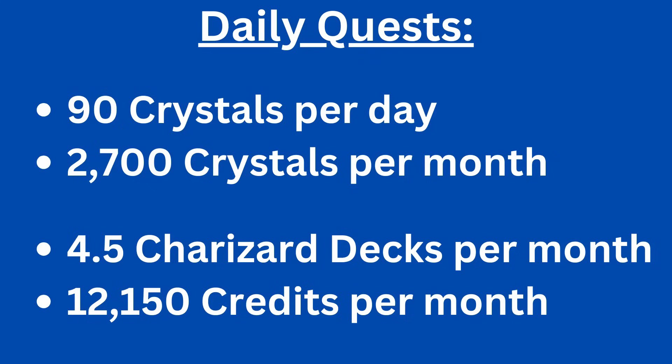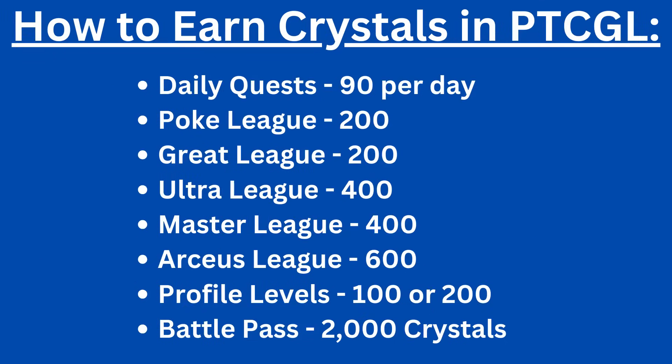Because I enjoy doing math so much: if you do all your daily quests, that's 2,700 crystals per month. You can buy 4.5 Charizard EX lead battle decks as a result, meaning you can earn just over 12,000 credits every month with this method. But daily quests aren't the only way to get crystals. By entering new leagues on the rank ladder, you can get up to 1,800 crystals each month. Since you don't lose rank points for losing outside of Master League, getting to Master League is almost a given, meaning you can expect 1,200 crystals a month with this method.